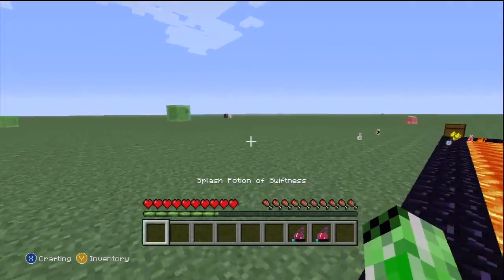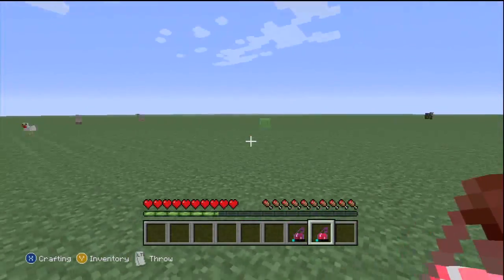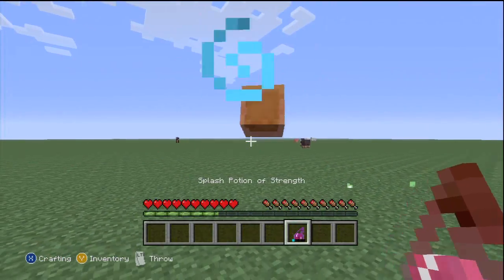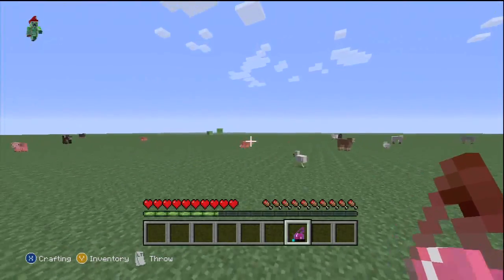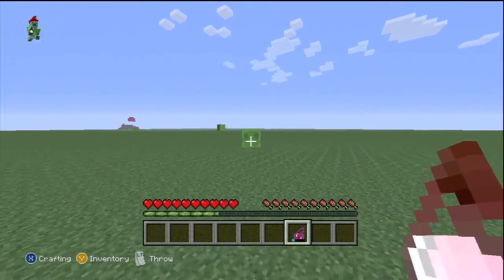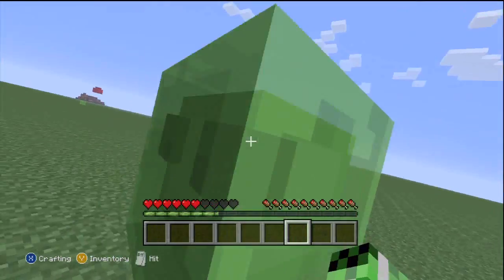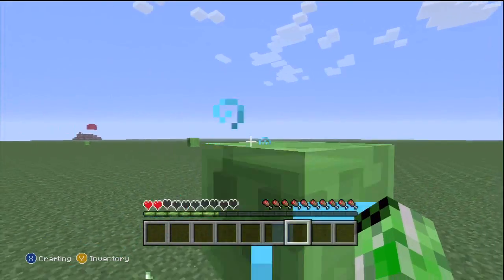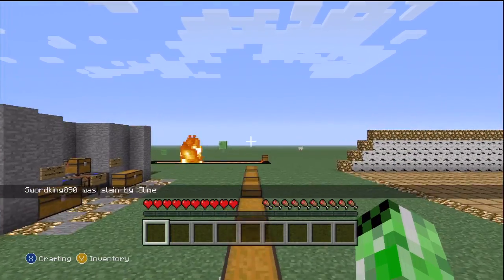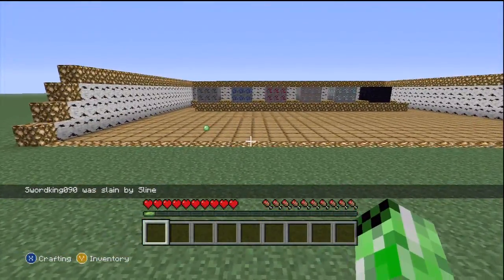Splash Potion of Healing and Swiftness — I'm just going to use it on myself. Splash Potion of Healing — it's just fun to throw at people. Let me see if I can find a giant slime to see if Potion of Strength will actually work. Level 1 — nope, it didn't work. Potion of Strength doesn't really work against them because they already hit 2 hearts and level 1 doesn't make much of a difference.